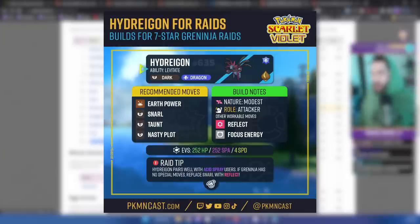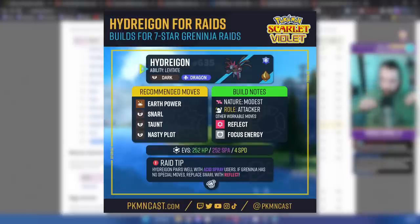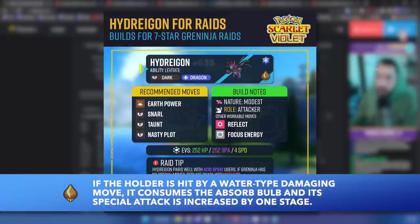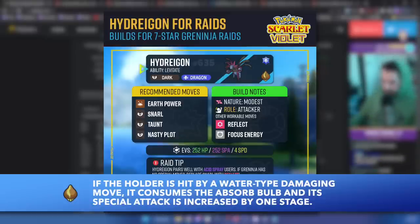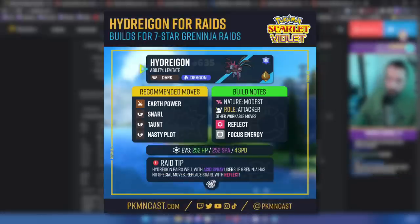EVs are 252 HP, 252 Special Attack, and 4 Speed. I looked into lowering the special attack EVs to put some into defense, but there was not a good enough tradeoff — we really want as much damage as possible from Hydreigon, and 252 HP covered all the bases just fine. The item we're giving Hydreigon is Absorb Bulb. When you are hit by a Water type move, it increases your special attack. Because we know Greninja 100% has a Water type move, that gives us a plus one. A Nasty Plot plus the Absorb Bulb puts us at plus three, and with Acid Sprays from other Pokemon putting Greninja at negative six, we're going to do a really great amount of damage.